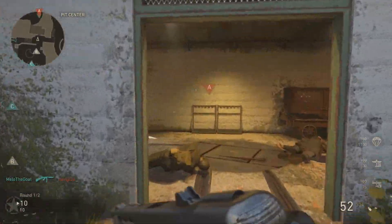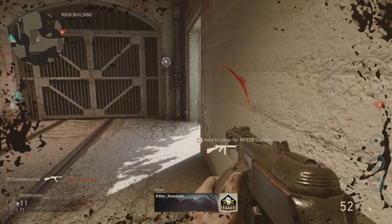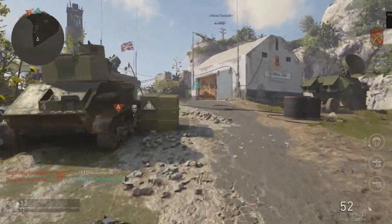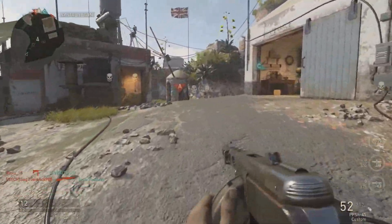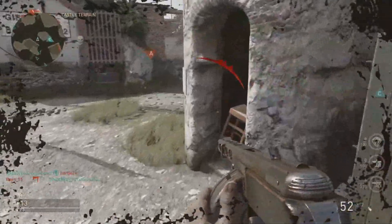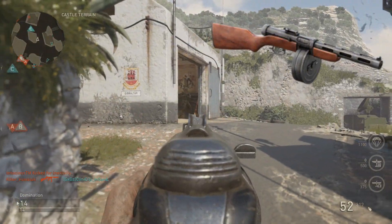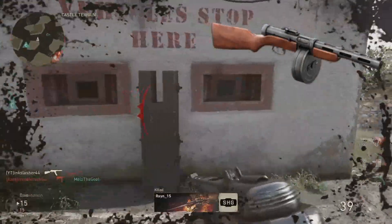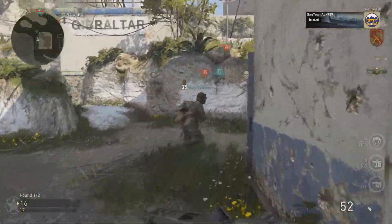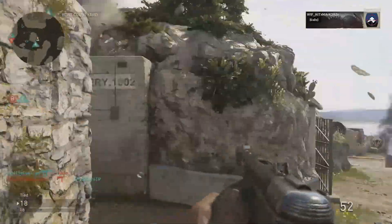The history behind this one isn't as dark and dingy as the STG-44, but it definitely has an interesting past and an interesting reason why they actually made this weapon. The PPSH-41, as it's known, was made in 1941 to replace a weapon called the PPD-40. These weapons are incredibly similar and both very reliable, so why create a whole new weapon? The answer is simple: the PPD-40 was extremely expensive to make.